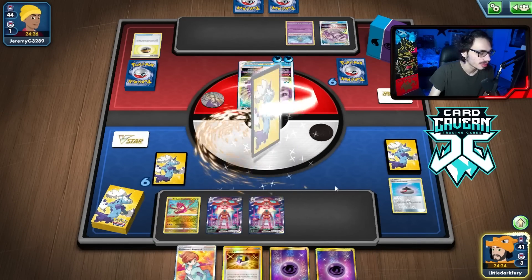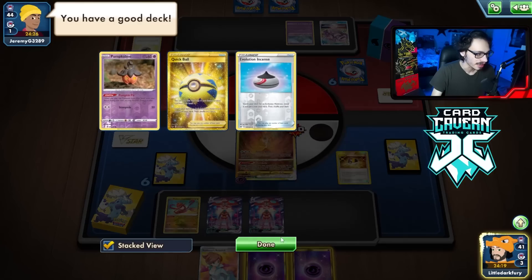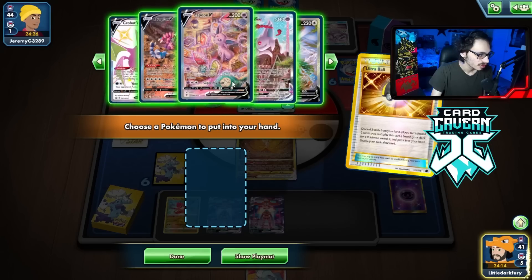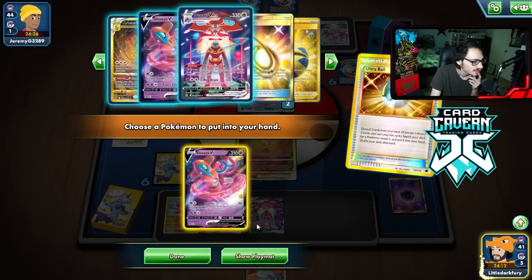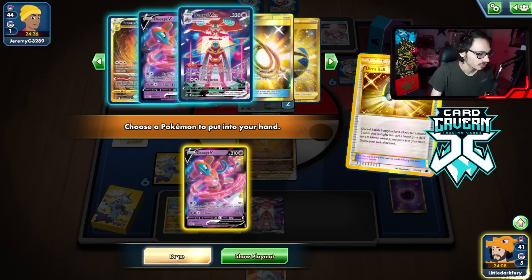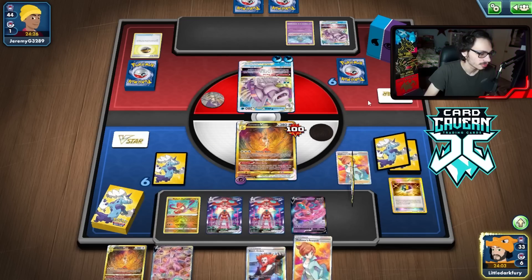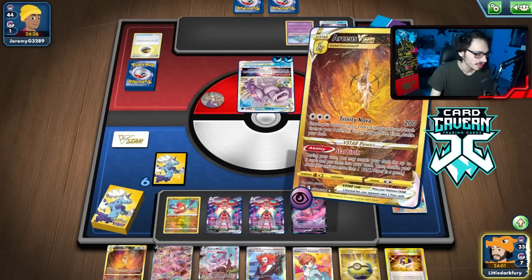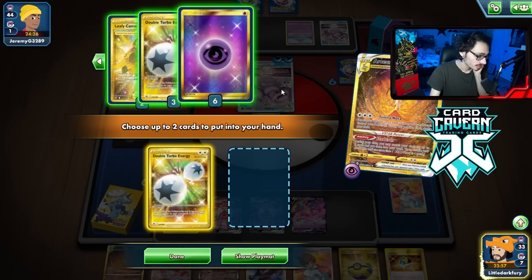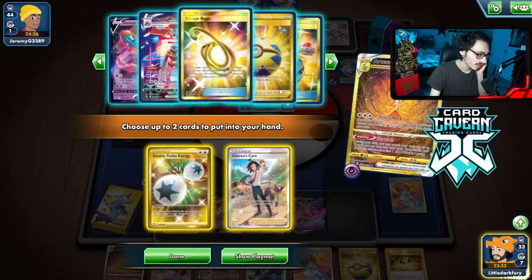I wouldn't mind getting a third Deoxys in play, to be honest. I have the Ultra Ball away energy. Yeah, I can get a third Deoxys and try to get three Deoxys VMAXes in play. I kind of like that. I need to find Net here, get E-turn off the board. So we can Star Birth for Double Turbo — I like Double Turbo and Charon's Care in this scenario.